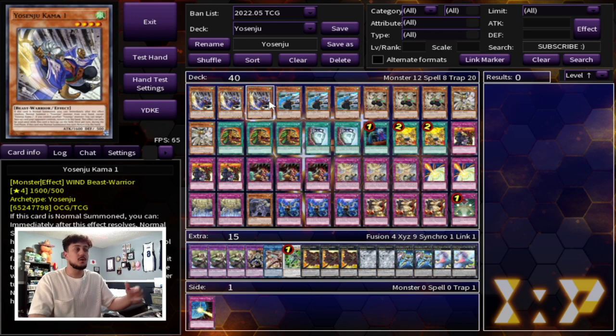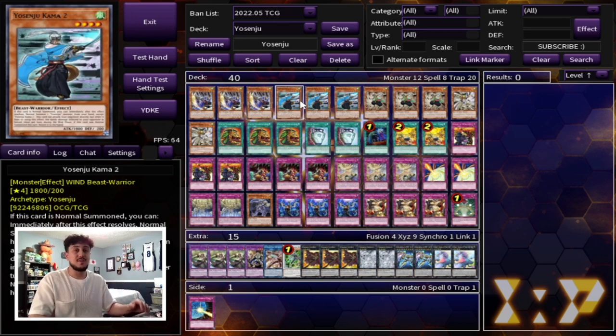If you guys don't know, Kama 1 lets you bounce a card on the field back to your opponent's hand. Kama 2 can attack directly but it's only half the damage. It's not that important, the effect of that one, but the most important part of Kama 2 is that it's the biggest attack one, which is really nice, especially with something like Tenki, because this helps you push for more poke damage. There are times where you can literally just push for a lot of poke — not necessarily OTK — but you can end up burning your opponent for game later on. So that's why Kama 2 comes up, even though she does only half the attack damage if she attacks directly.